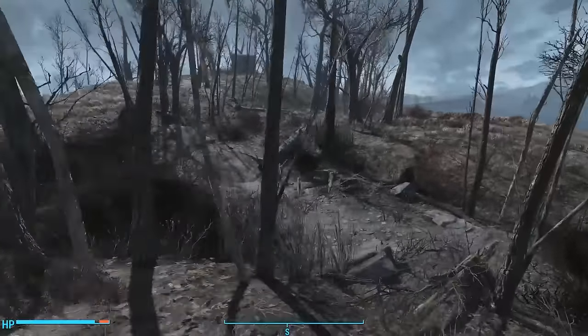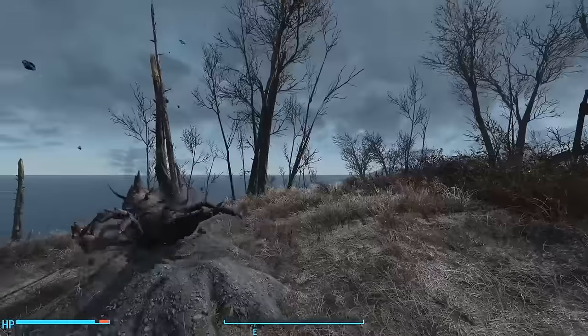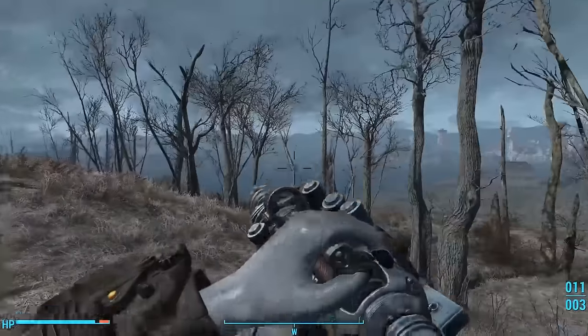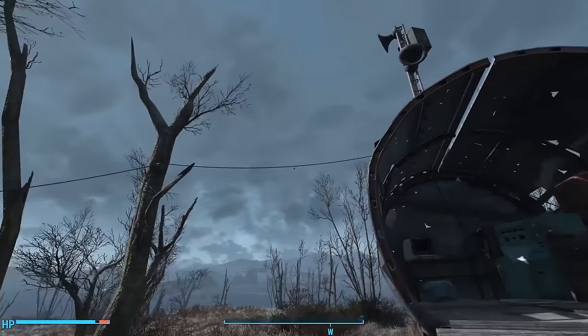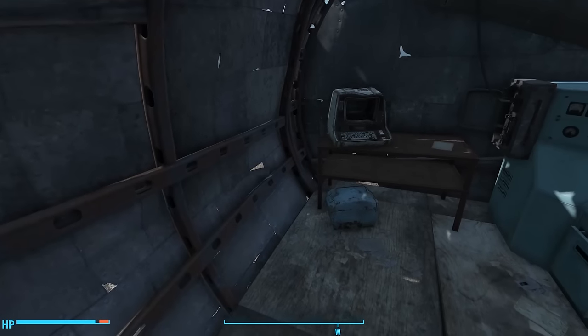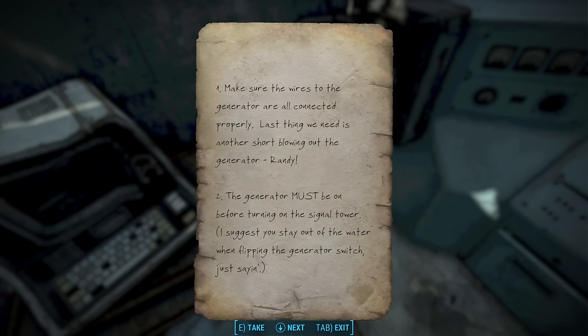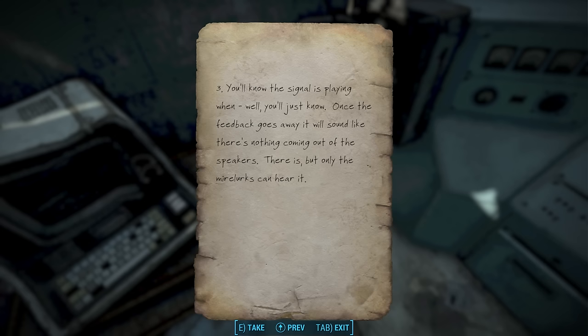Nearby we see a shack at the top of a hill with a beacon or tower attached. Climbing up, we find an electrical wire attaching the shack to a nearby tree. Inside we find the workshop, but we don't have access to it. On a nearby table we find a note labeled 'Signal Checklist.' It says: make sure the wires to the generator are connected; the generator must be on before turning on the signal tower; and you'll know the signal is playing when, well, you'll just know. Once the feedback goes away, it will sound like nothing is coming out of the speakers — but only the Mirelurks can hear it.